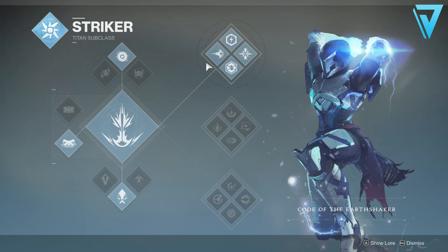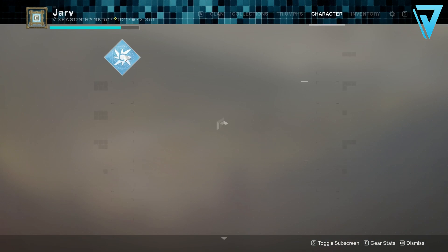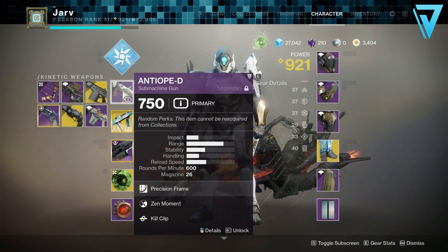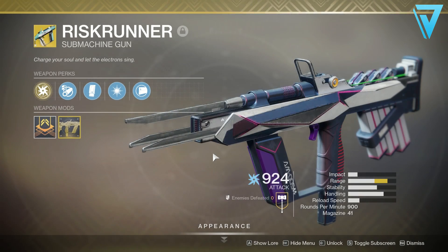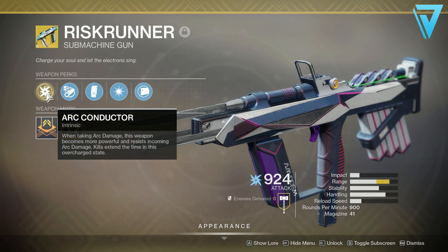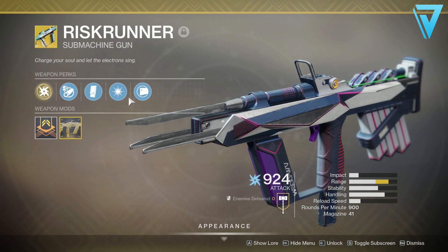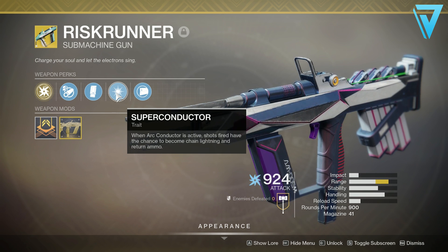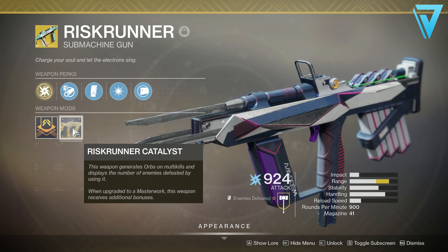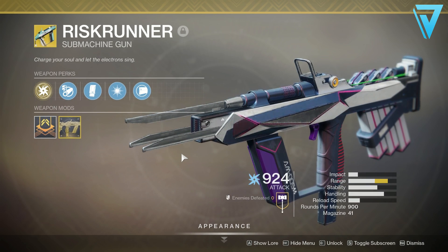As you can see, I'm running Striker Titan here and using Magnitude to get double pulse grenades, which are going to be super useful — you'll see why in a moment. Alongside that I've got some submachine guns: Antiope and Risk Runner. Risk Runner is going to be your absolute go-to for this one. It has Arc Conductor, which means when taking arc damage the weapon becomes more powerful and resists incoming damage, and when Arc Conductor is active, shots fired have a chance to chain electricity to your enemies.